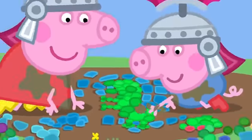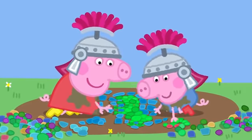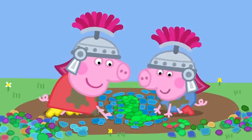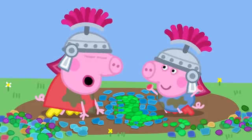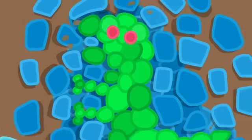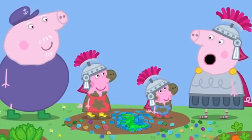And I will find blue pebbles and make a lovely sky. Peppa and George are making a Roman mosaic of a dinosaur. George adds some green pebbles. Peppa adds some blue pebbles. The red ones can be the eyes. Finished! Well done, Peppa and George.